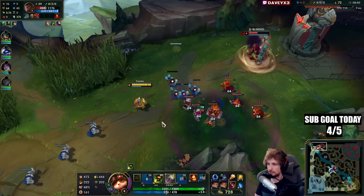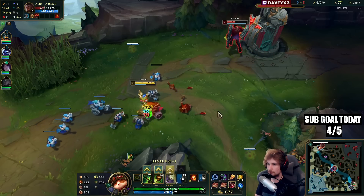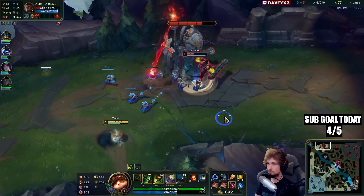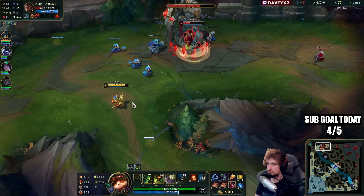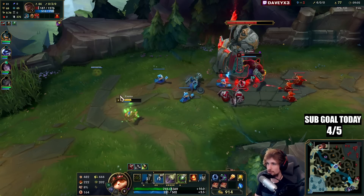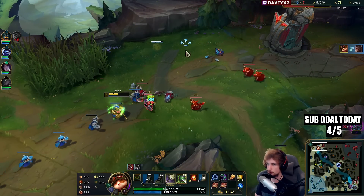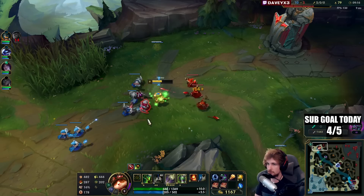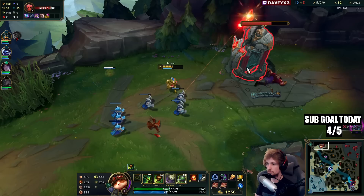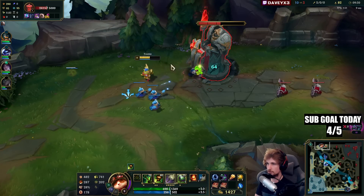Staying max range and hitting the PDA proc. I do have mana problems as you can see — I need to hit my passive. I'm taking too much damage — this is bad actually. I still got him, but I'm getting ganked; LeBlanc or Nidus, maybe both, are pathing top side. I'll get at least one. I got Olaf and zero top side, but LeBlanc is missing.